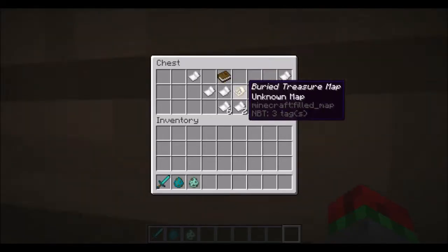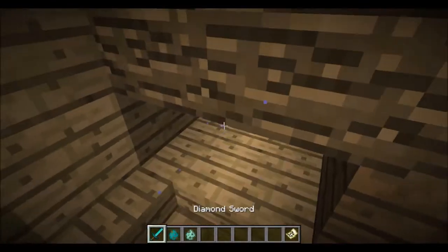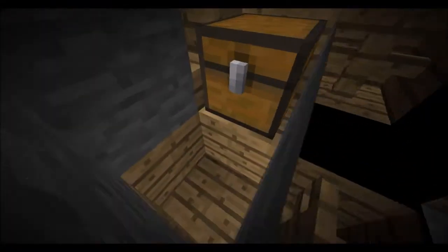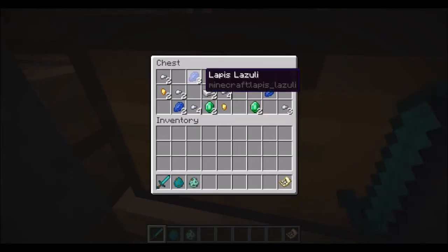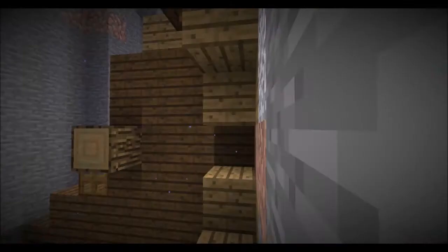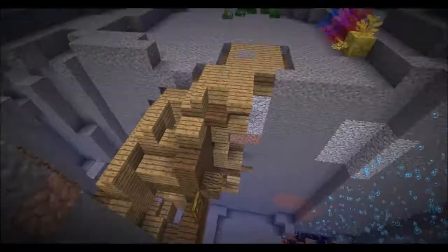You can see we have books and paper and a treasure map, which I don't know where that's going. These have multiple chests. If we go into spectator mode and go over to this chest, we can see it has emeralds, lapis, and iron as well as gold. They can have one to three chests and can spawn anywhere.